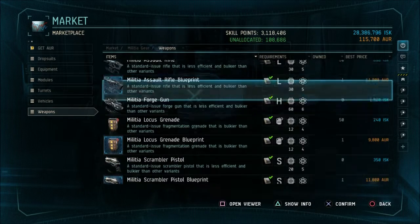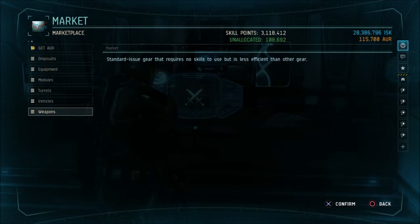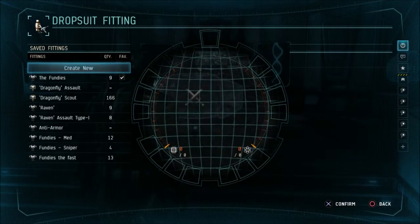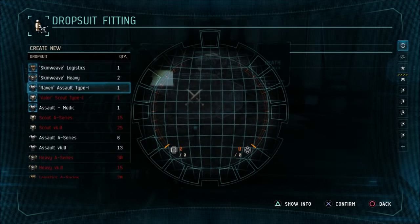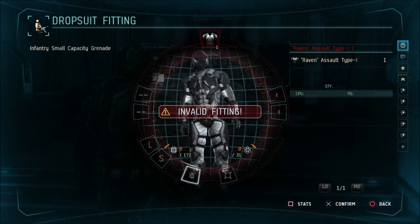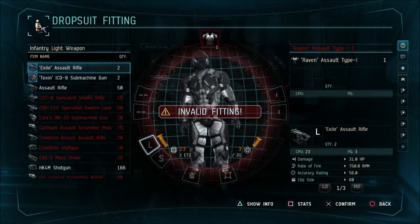If you've been playing for a while and you have the Exile Blueprint, don't purchase the Assault Rifle Blueprint — you won't need it. But for those of you just starting, purchase yourself the Militia Assault Rifle Blueprint. Then back out of that altogether, go into your Fittings, Drop Suit Fittings, and create new. Find your newly purchased Raven Assault Type 1 Blueprint. You at the very least have to add a weapon — I'm going to choose the Exile Assault Rifle. If you don't have that, add your Militia Assault Rifle Blueprint.